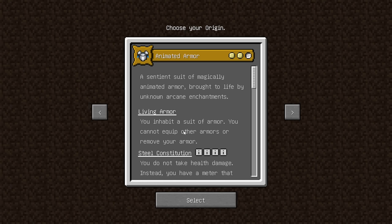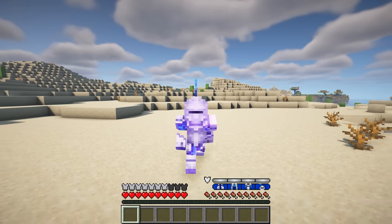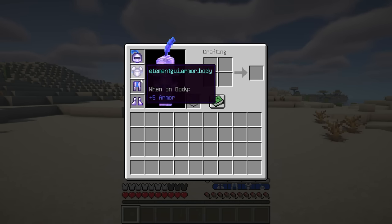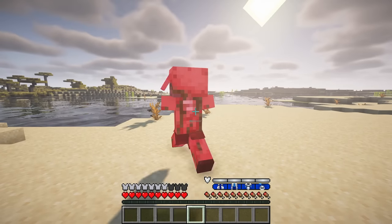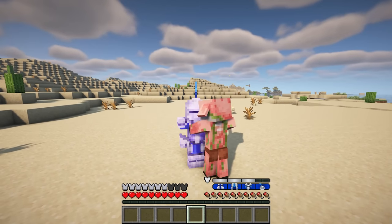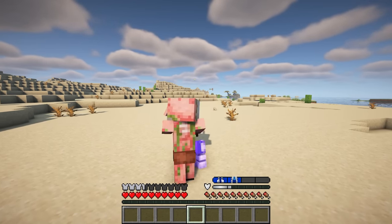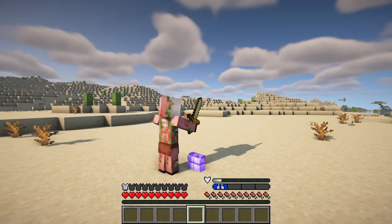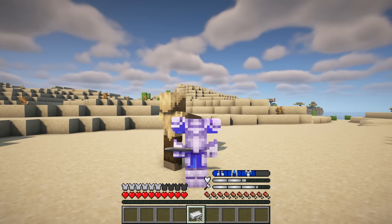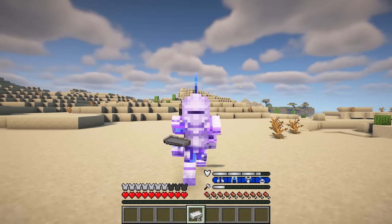This is an unofficial Forge port of the Animated Armor Origin. The mod adds a sentient suit of magically animated armor, playable as an Origin. The Animated Armor must always wear the living armor set. While worn, the origin cannot take health damage. Instead, durability is added as a resource on the GUI that will take one point of damage at a time whenever you are hit. When durability depletes at quarter thresholds, the living armor will visually break, debuffing the origin. The Animated Armor cannot naturally heal but must instead use iron ingots to restore their durability resource.